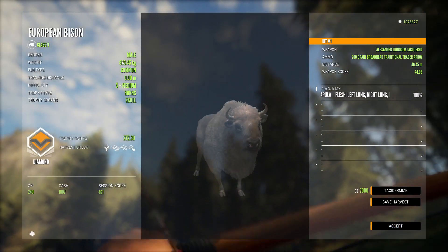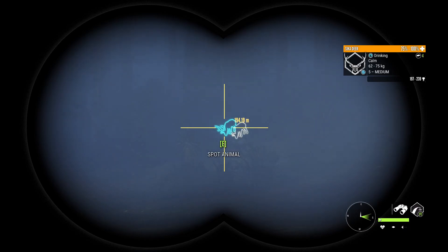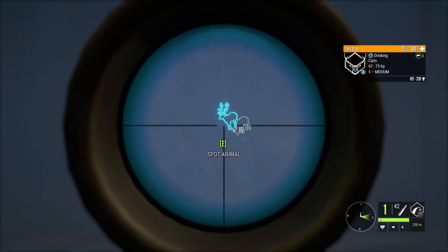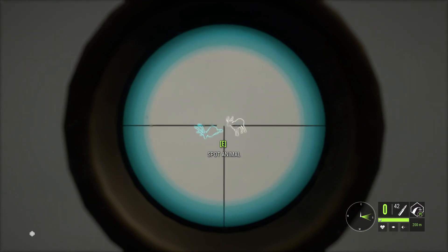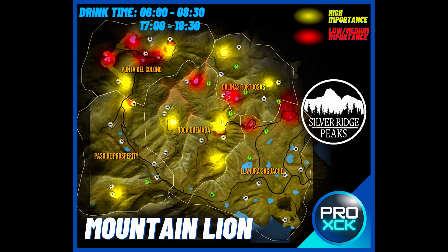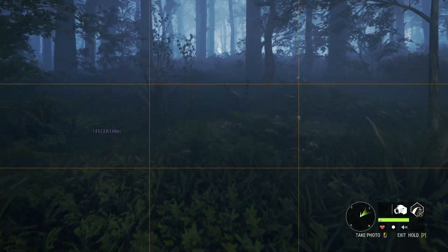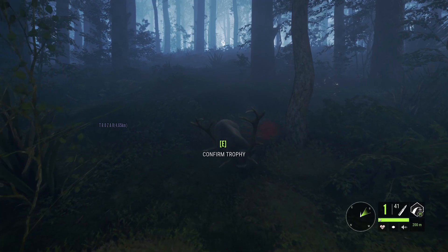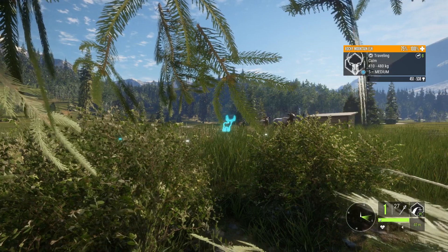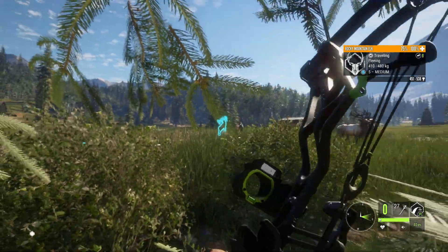Coming in at number 3 we have the Mountain Lion. This was probably the most common diamond a few months ago. I don't feel they are quite as common right now — I remember killing up to 3 of them on a single lake, they were just extremely easy to get. If you still don't have one, here are all the locations to hunt them, whether you want to grind on single player or multiplayer — you'll find one eventually, that's for sure. Many species on Silver Ridge Peaks make diamond very frequently, especially close to release day. Probably the only diamonds that weren't as easy were the Black Bear and the Mule Deer. The Mountain Lions were the easiest of them all.